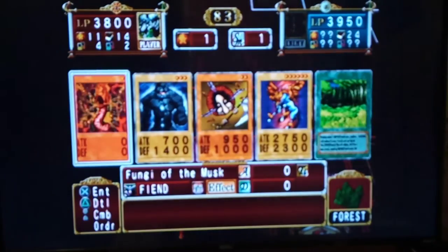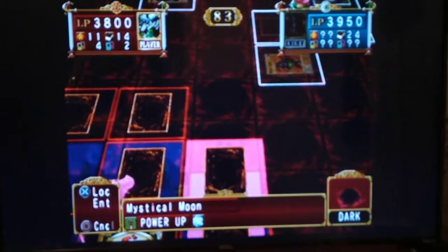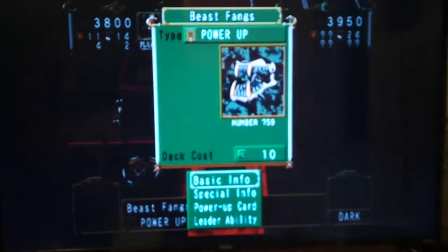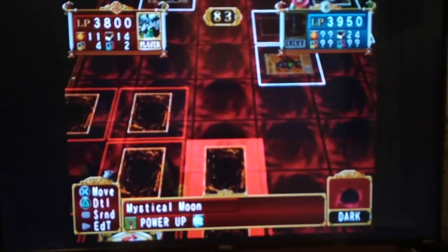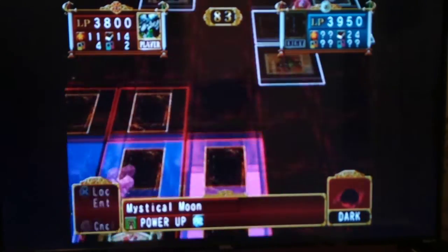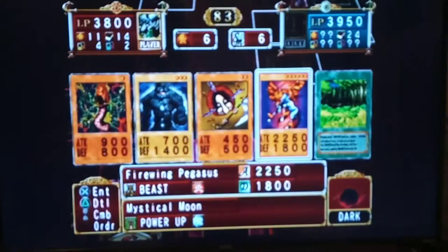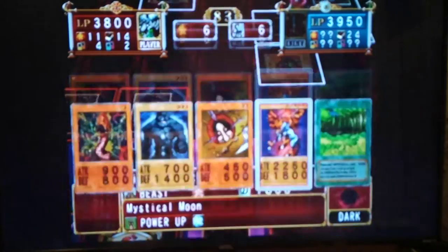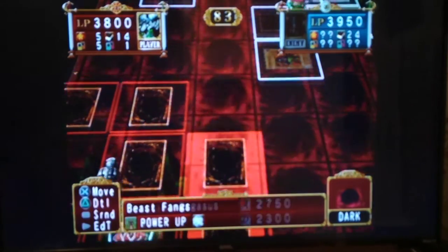Did we get Firewing? Yes, we did! Okay, so I'm glad I held out for that. We also got Forest — even better. Let me just double-check the compatibility — Beast monsters, Beast and Beast warriors. I really need to check the compatibility. So yeah, Beast Fangs and Mystical Moon. Firewing Pegasus!